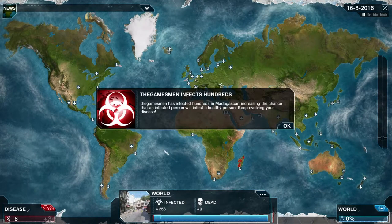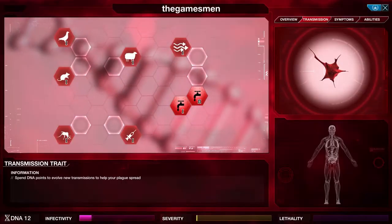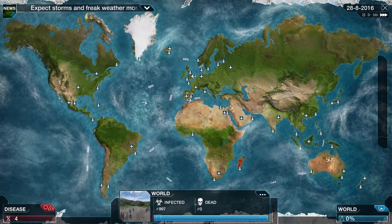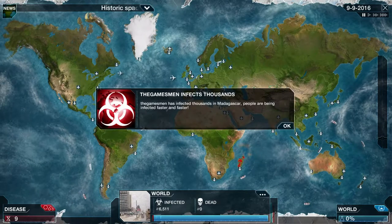Another thing I usually do is go in there and do the bird transmission. That's pretty useful, especially when there's a pop-up message that birds are migrating heavily — that's a really good time to activate the bird one as well.